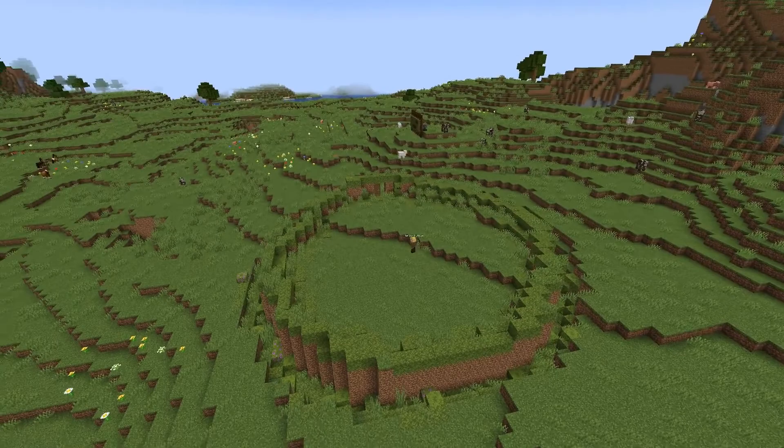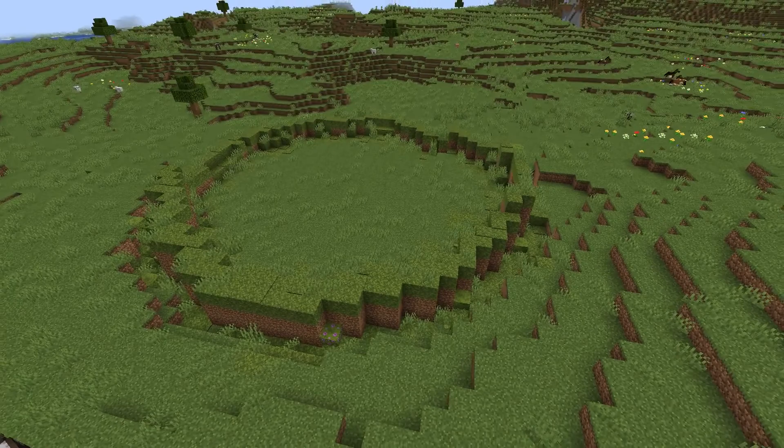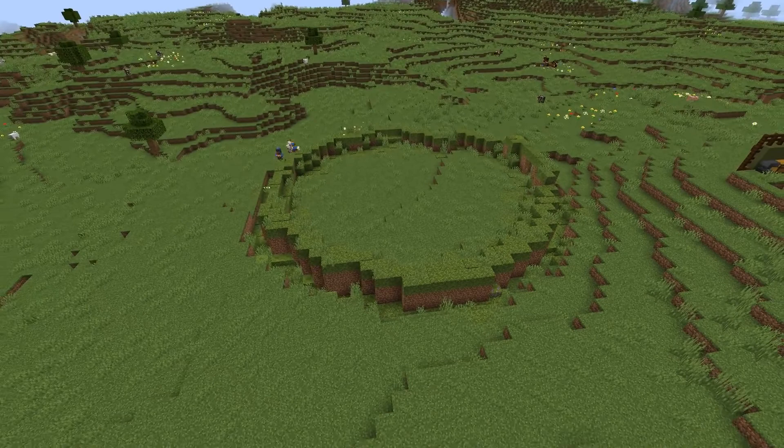There's some debate about how good ringforts were as a fortification, as all but five examples lack a palisade. A palisade, in other words, is a wooden stockade surrounding the ringfort on its banks. It's possible that ringforts had more of a stake wall or fence surrounding the bank.